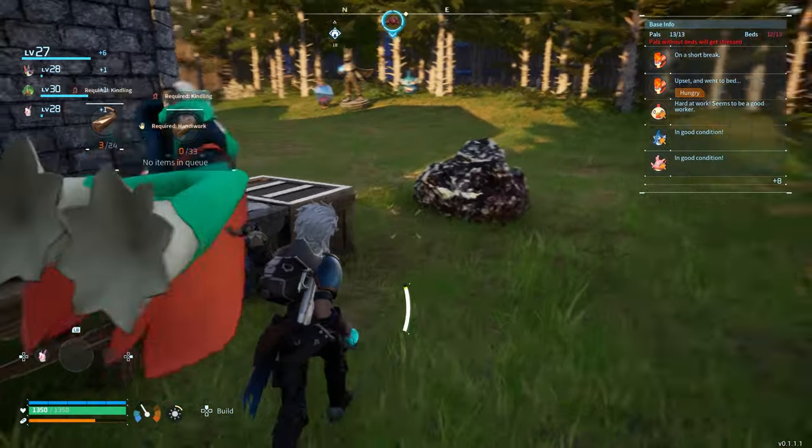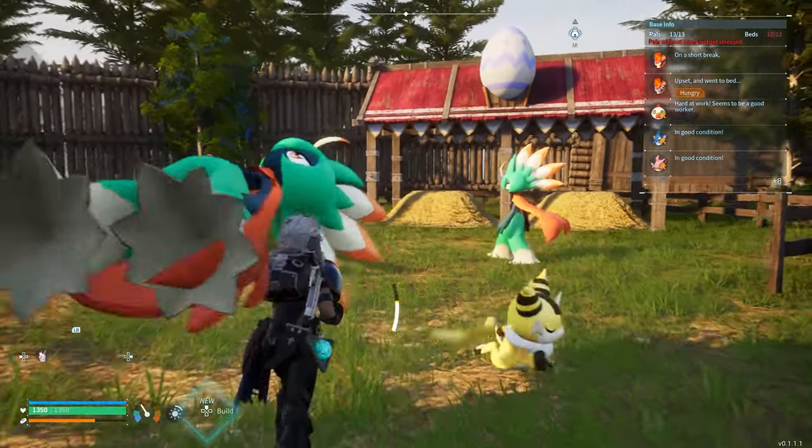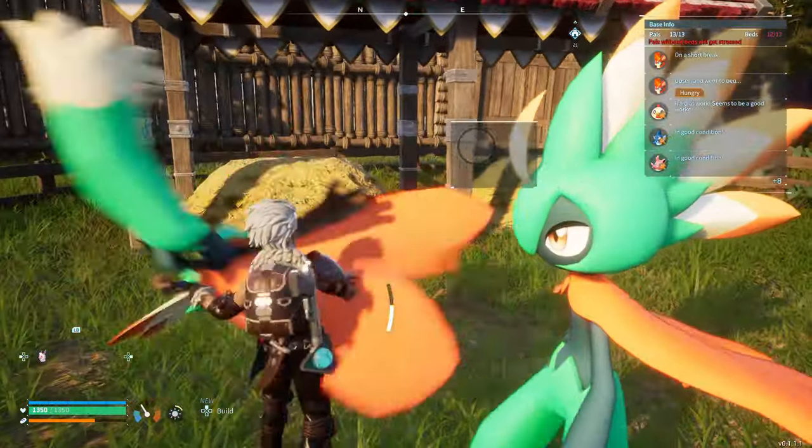Now we get the other one and assign her to the breeding farm as well. You have to make sure you assign them to it so they don't go wandering off somewhere else, so we'll put them right here.